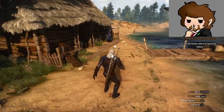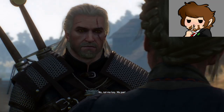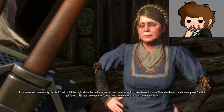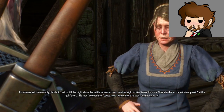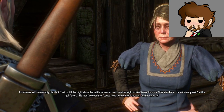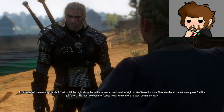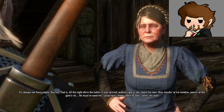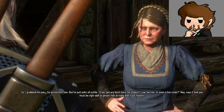Anyone home? Old woman — you have a problem going on here? Lost your key, ma'am? Not me key — me pan. It's always sat there empty, this hut. Till the night before the battle, a man arrived, walked right in like to his own. Standing at me window, peering at the going on. He must have eaten me food, 'cause next I knew, there he was coming my way. So I grabbed me pan for protection.